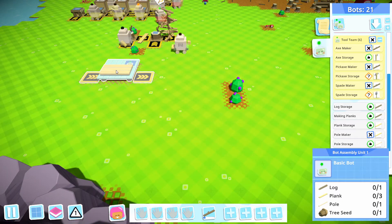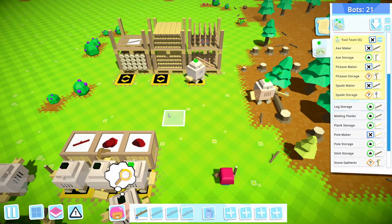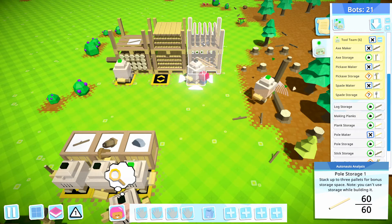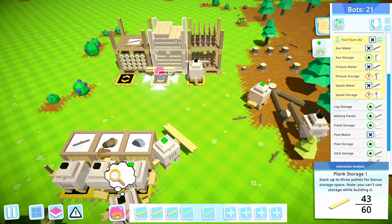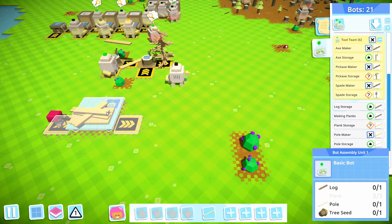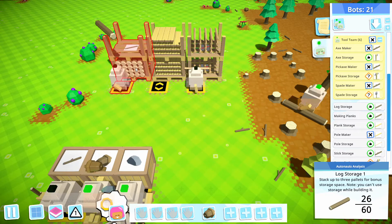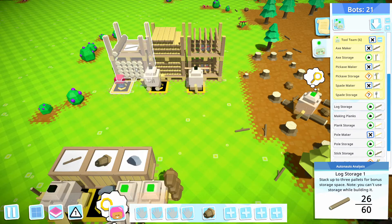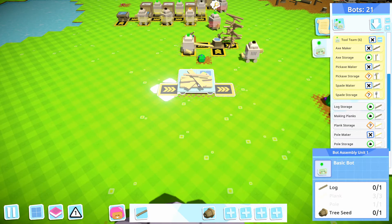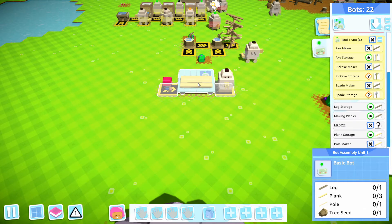Let's see. I need a pole, a tree seed, three planks and a log. So I'm going to go ahead and drop my stick and grab my pole and my three planks and drop those off. Now I need a tree seed and a log. This one, I think, is going to be my guide to feed the colonists. I need to make bots to make bots, but for now it's going to be like this.